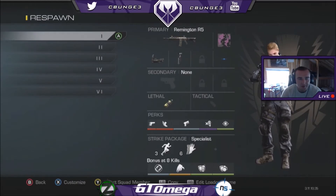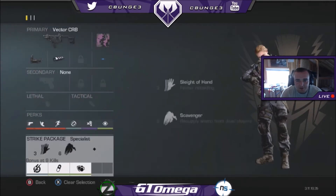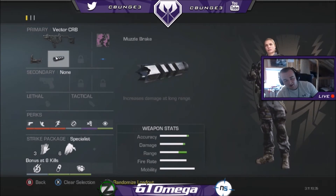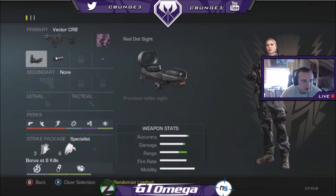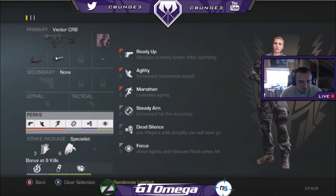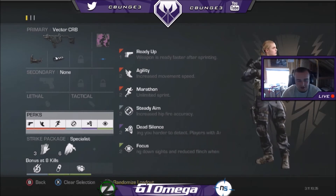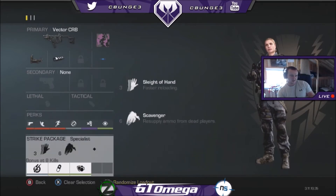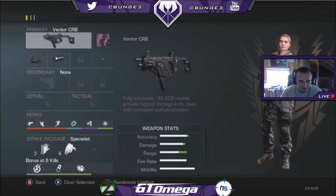Going to my number 2 class — this is number 1 and number 2 that you'll always see me using. This is the Vector, rocking the same camo. Muzzle brake and red dot; the muzzle brake helps you get that longer range gunfight and hopefully win it. I'm a red dot person — I don't like the sights on this gun. This is my selfish class for when I'm just going for kills. I have ready up, agility, marathon, steady aim, dead silence, and focus. You don't need quick draw on a submachine gun because it already comes up really quick. My strike package is sleight of hand again, and scavenger so I don't have to keep picking up guns.